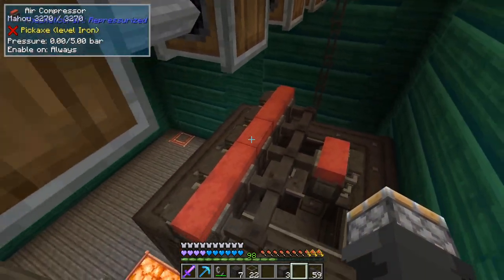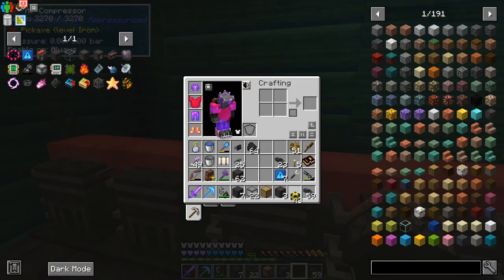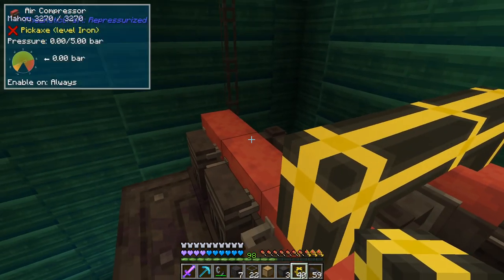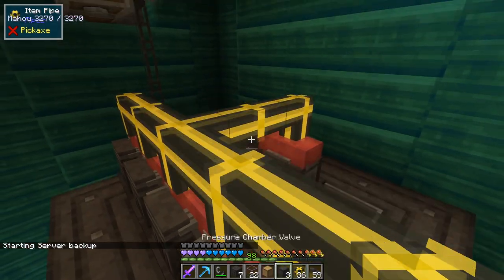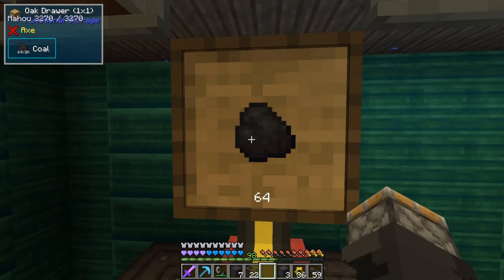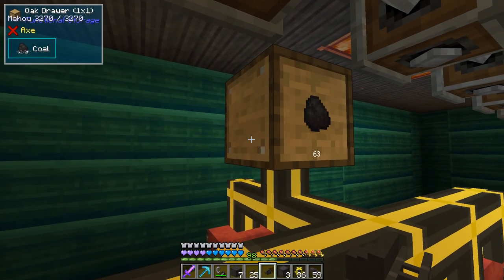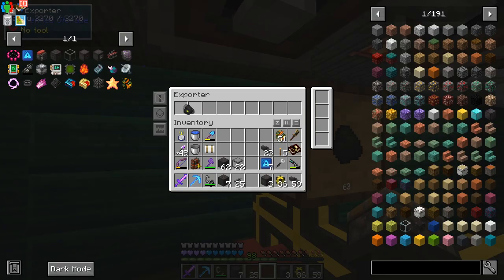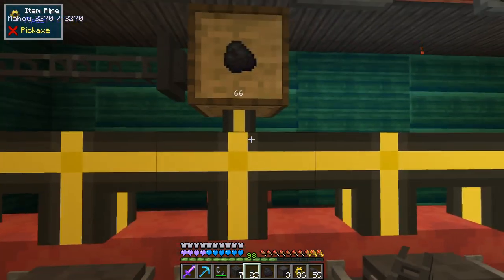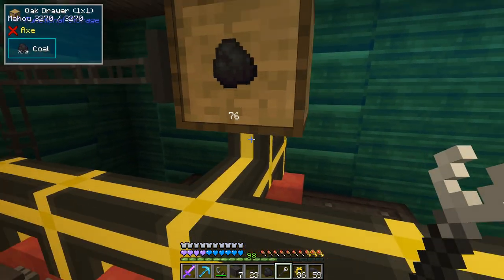Now I want to feed these air compressors coal. Let's set up some item pipes tying directly into air compressors. Then we'll take a drawer, pop a drawer down right there. Put coal in here, take a piece out because we want to export from our system. Exporter — tie that into there. We'll tell it it's exporting coal. And then tie this into the refined storage. And that should start filling up with coal. It is. Now we can pull the coal and feed the compressors.